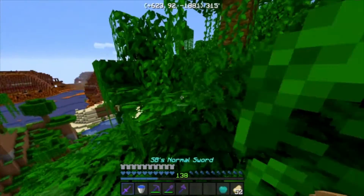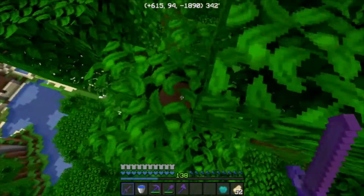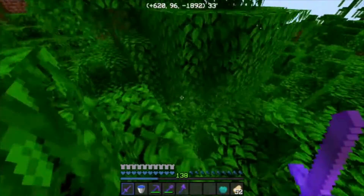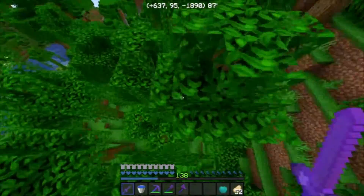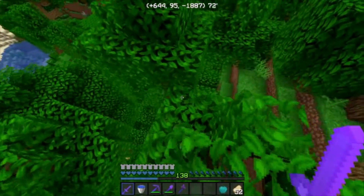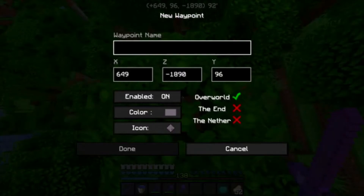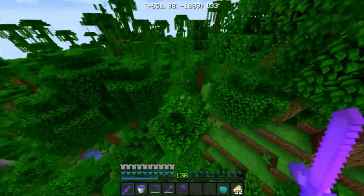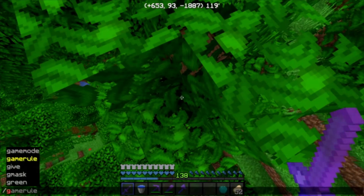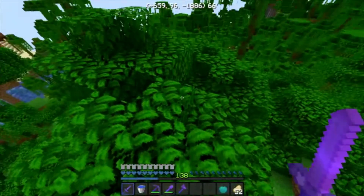I don't bring any building blocks with me. I have six cocoa beans. I should have brought elytra. Will Fred give us chocolate chips if we give him cocoa beans? I don't think so. I'm just going to click done. You want to keep inventory? If you want bamboo I'm going to grow that at home. Sorry for the lag guys.